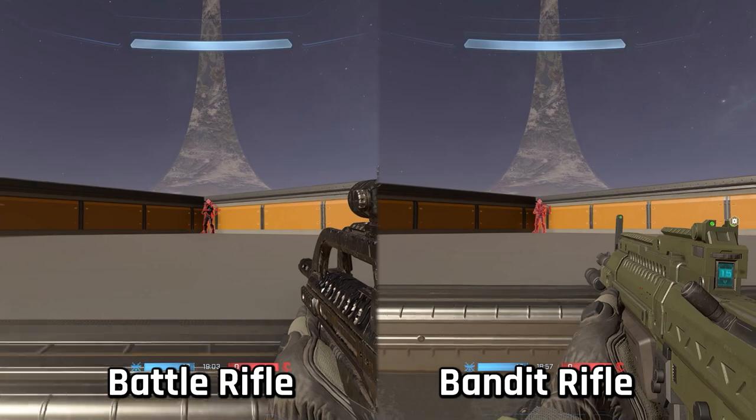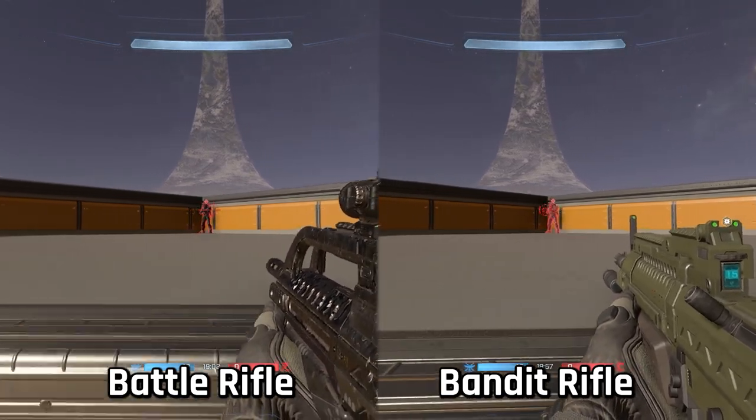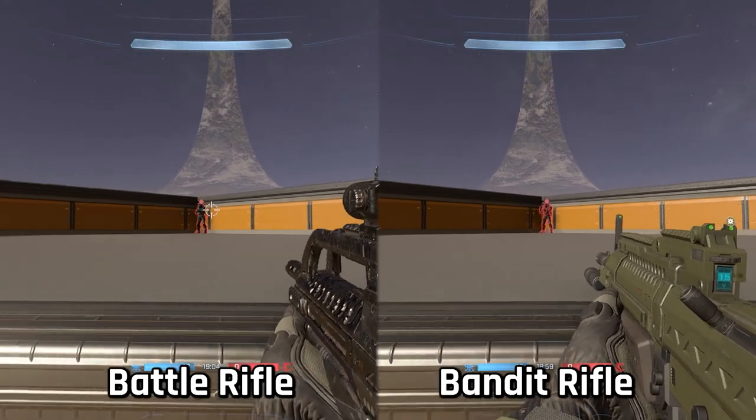In Halo Infinite, some weapons have different aim assist attributes, but it seems like the bandit rifle and battle rifle have the same type of aim assist pull. I tested it with mouse and keyboard and with controller as well — it all seems about the same, so the two are on par with each other.